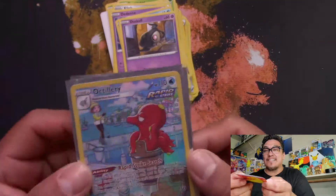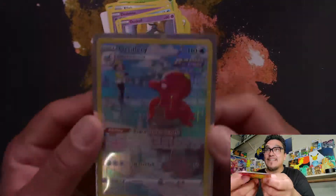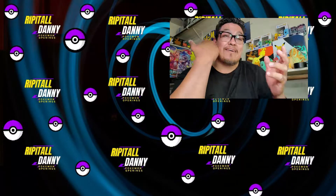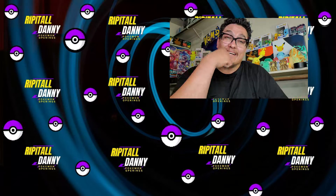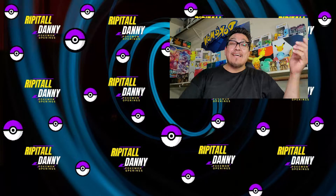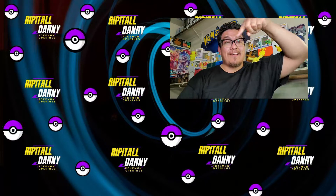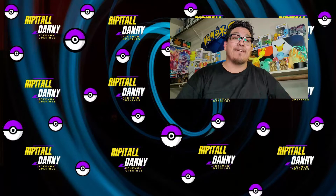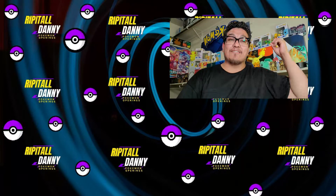Quick recap: Sylveon V promo card and a hit of the day — Octillery from the Trainer Gallery. Can't win them all, but I still enjoyed opening these packs. Hopefully you guys enjoyed this episode. Hit those videos right there, and if you're not subscribed hit that subscribe button — I'd highly appreciate it. See y'all next one, peace!